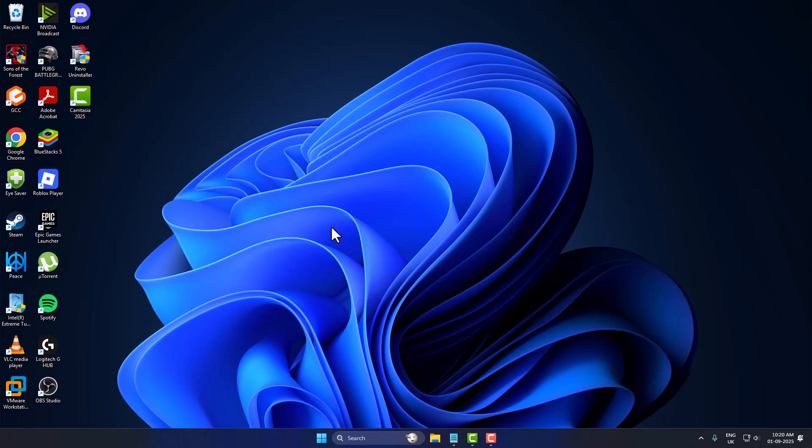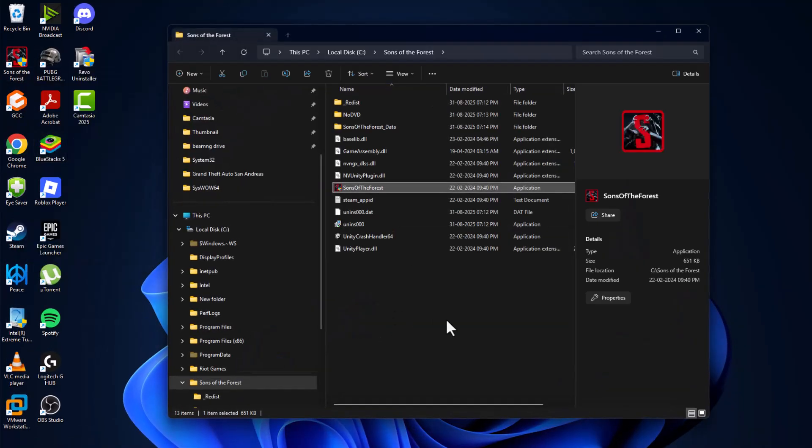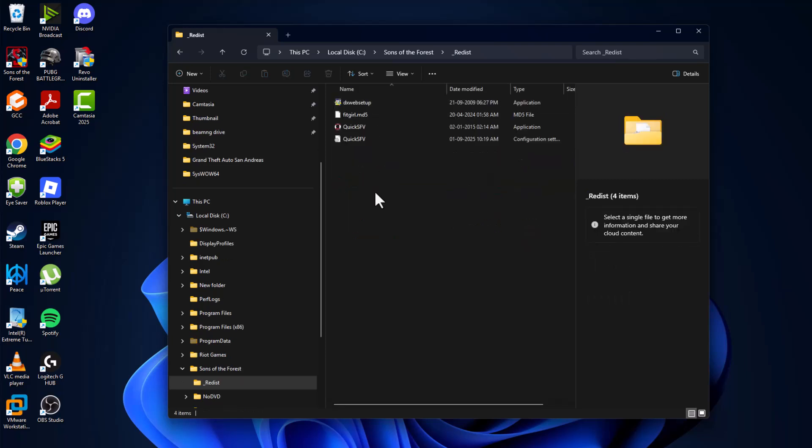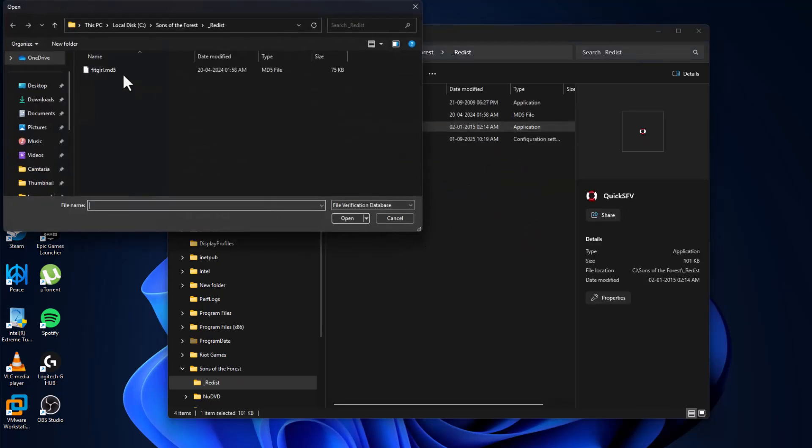Let's fix it. We just need to right-click on the game icon on the desktop and select 'Open file location,' then double-click on the redist folder, double-click on the quick SFV, and select the listed file and select the open option.